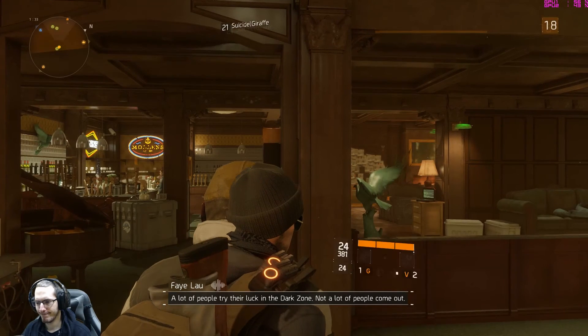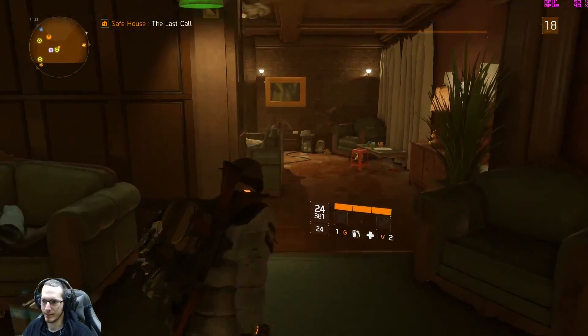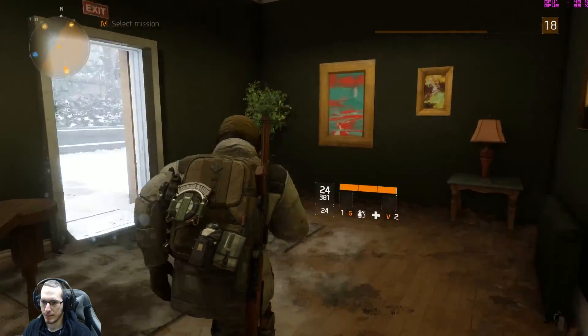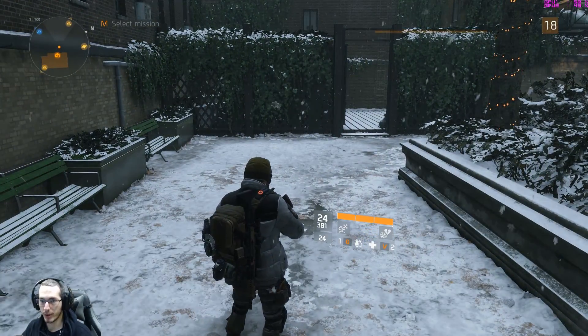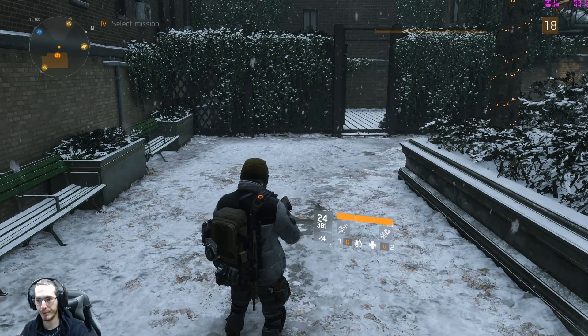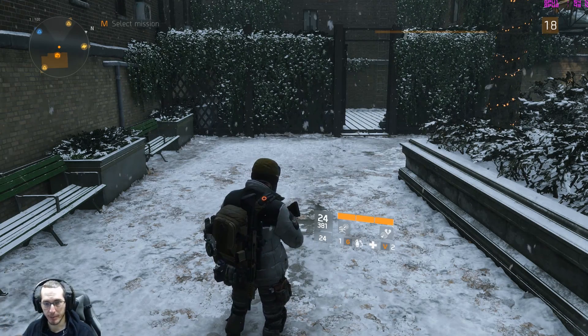A lot of people try their luck in the dark zone — not a lot of people come out. You are now entering a safe area. After doing the whole alt+enter then putting it in windowed fullscreen then fullscreen mode, only one GPU would be being used. So then I'd have to quit the game and load it back up.